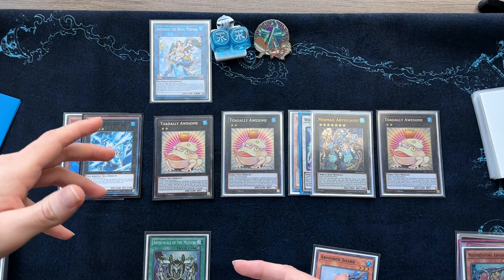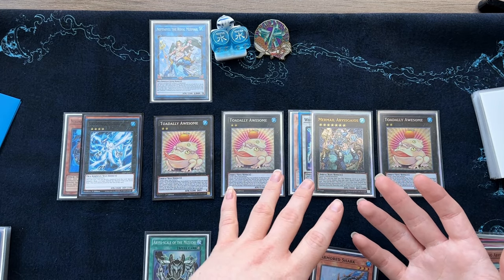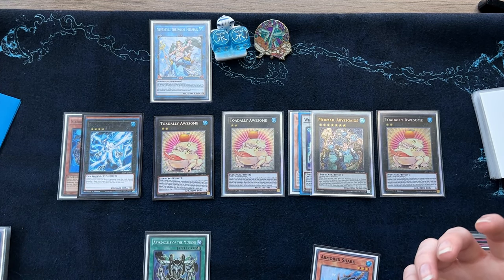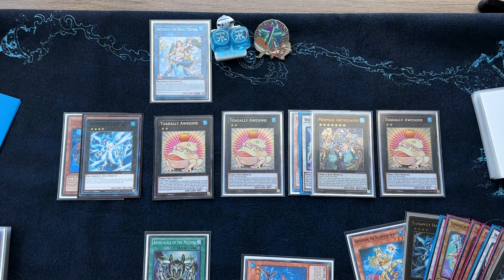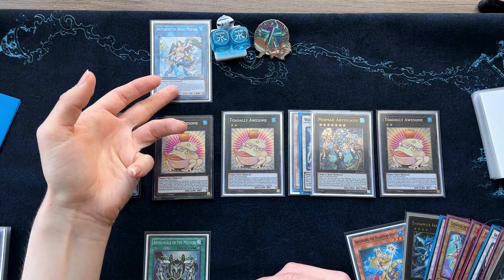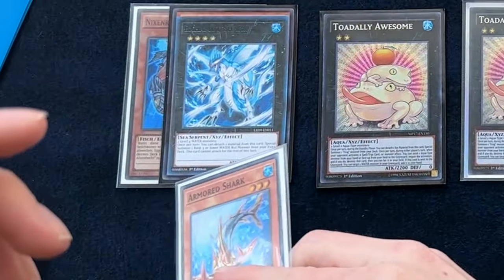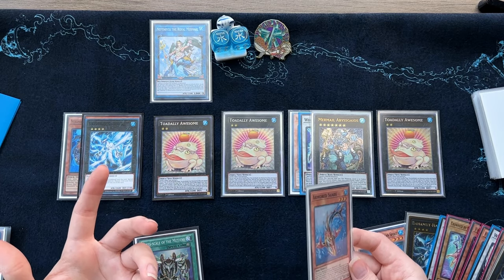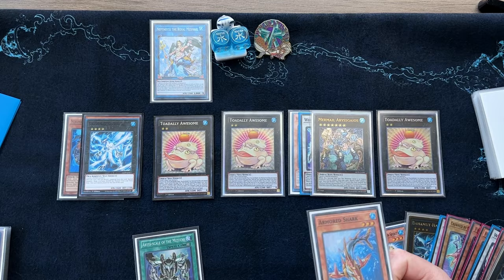You have a lot of wiggle room with zone placements. You're protected from Super Polymerization, you've got three Toads and a Gaios — blanket negates that stop level 5 or higher from attacking. You don't have to worry about Castor of Fenrir or Pancreatops. You also have the ability of Abyss Rhyne in the graveyard to discard a card and draw, triggering his effect again to add another equip spell. Then you can use Armored Shark to attach itself to any of these monsters, giving it 500 attack during your opponent's turn. If somebody knows whether you can use it during the damage step, please comment.